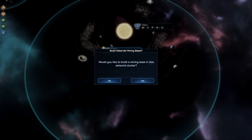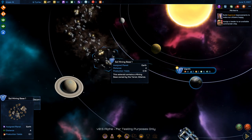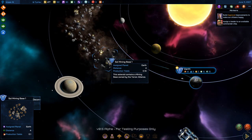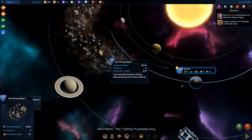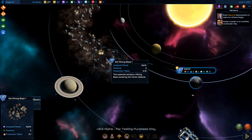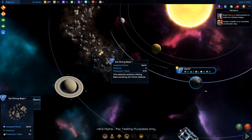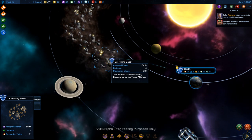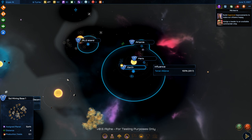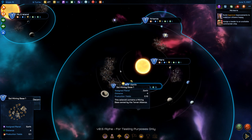The asteroid miner — go mine Aspirids! Oh, it consumes itself upon use. In GalCiv 3, the asteroid mining ship would move around and mine multiple asteroid belts. Eventually in GalCiv 3 it was removed and you just clicked on asteroids and built bases on them within your influence bubble. In this case they've split the difference — you can mine asteroids but the ship is consumed on use.